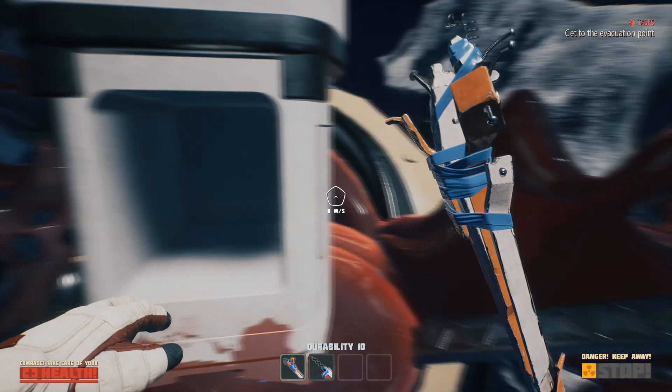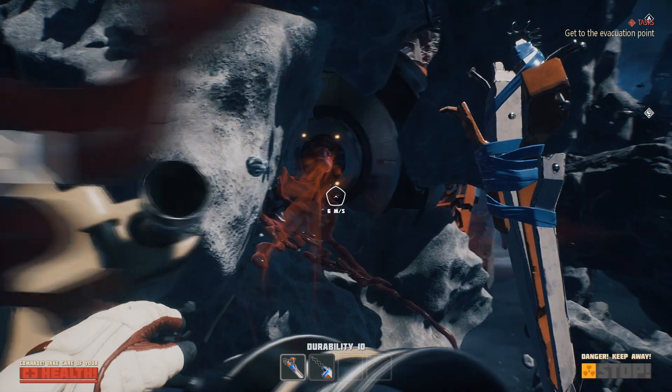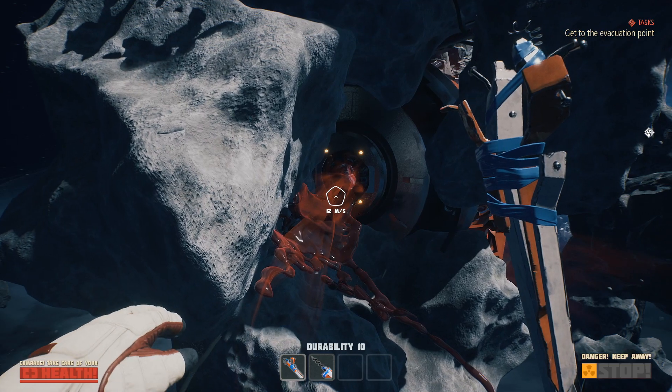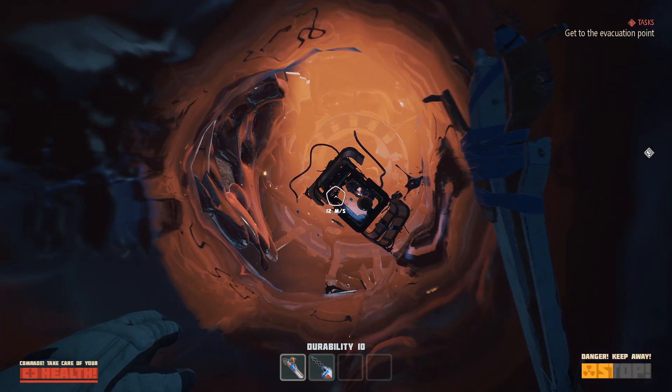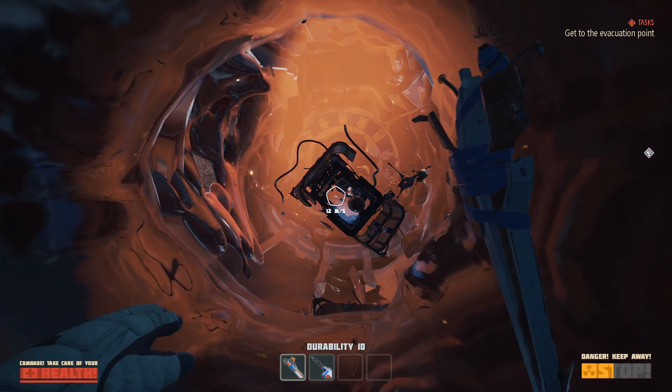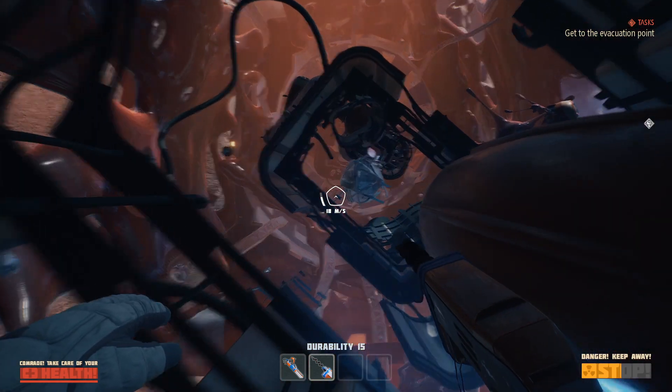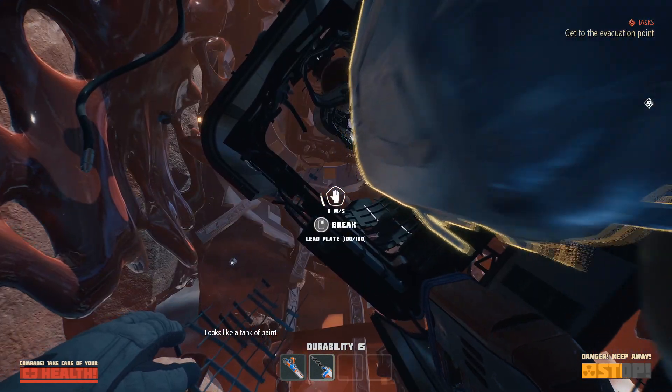If you're curious where paint and lead are located in Chapter 1, they're in the big section covered in paint. Paint can be located inside the tanks or floating around this area. You will need a drill to use on the tanks to gather the paint. Lead will be the silver debris.